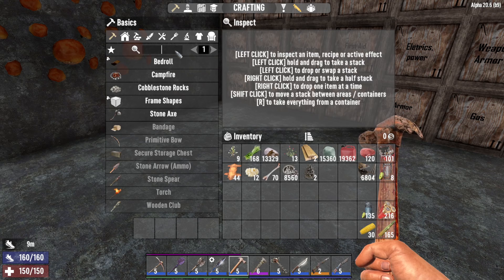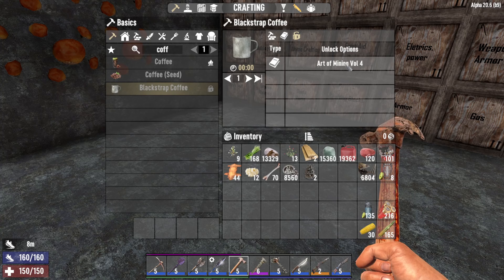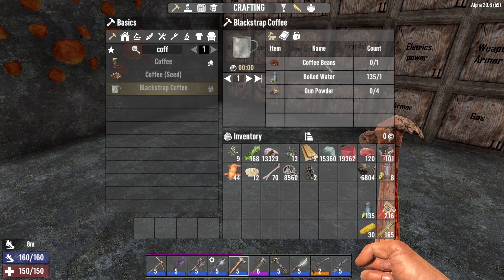Next up is blackstrap coffee, which you get from Arthur Mining Volume 4. In order to make it you will need 1 coffee bean, 4 gunpowder and 1 bottle of water. This will give you 10 cold resist and 25 stamina regen.